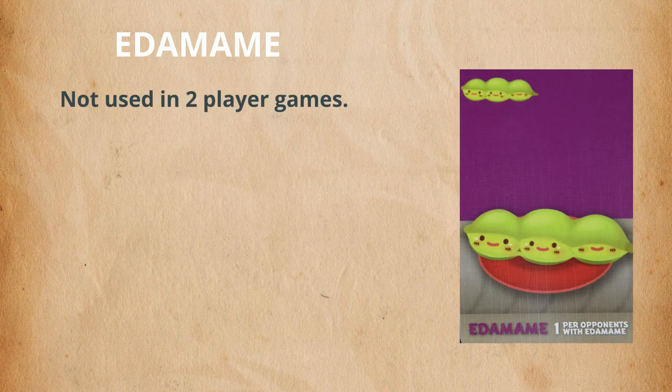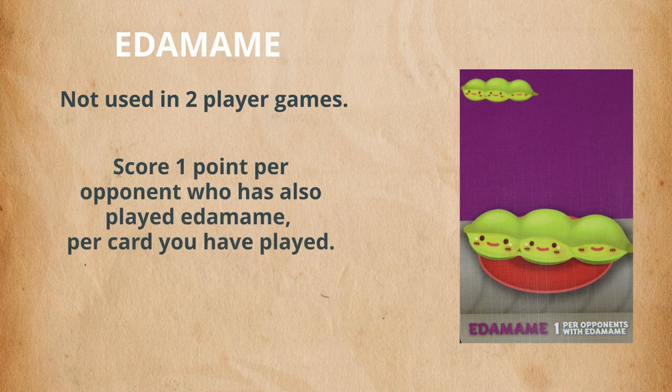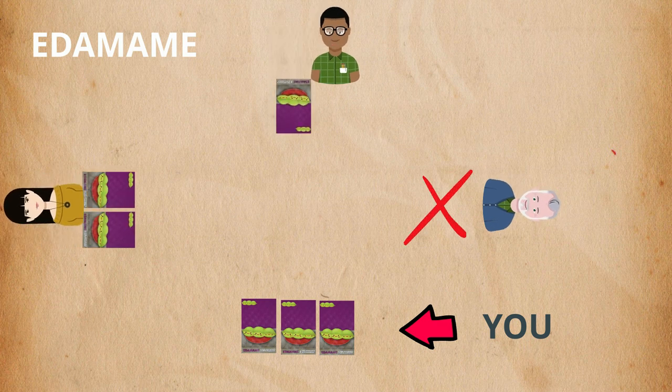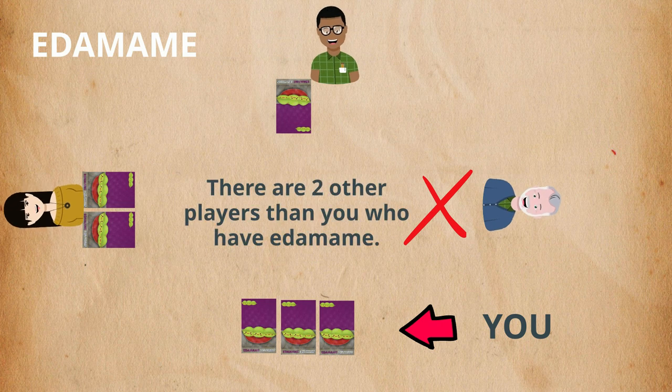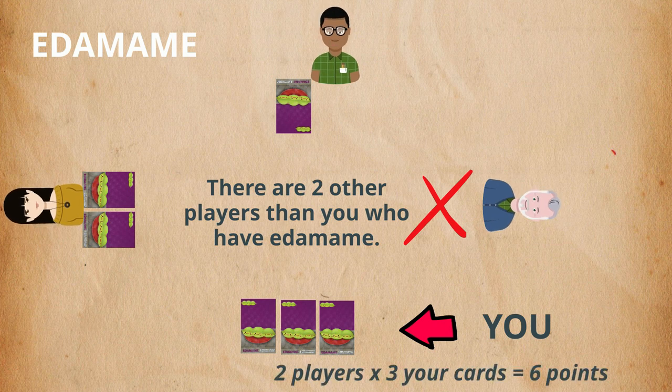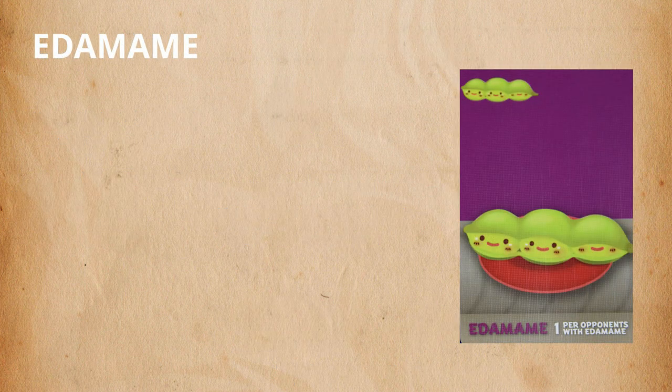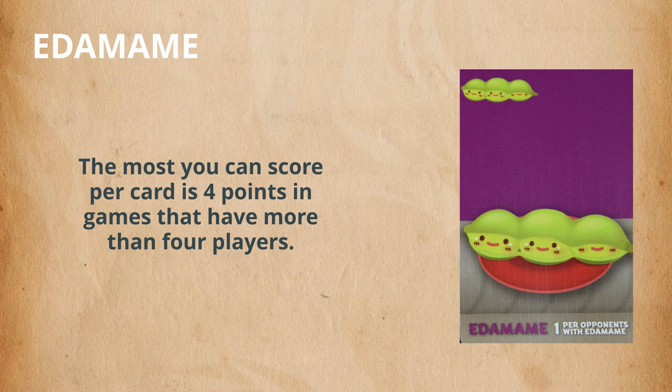Edamame are not used in two-player games — probably one of the trickier cards to score. You score one point per opponent with any edamame for each of the edamame cards that you have played. For example, you play three edamame and the other players have two, one, and zero respectively. You total the amount of other players who also have edamame. In this example, two other players have edamame, so two times three of your cards is six points. The player with two cards would score four points, and the player with one card scores two points. The most you can score per card on edamame is four points in games with more players.